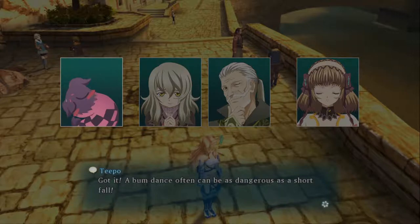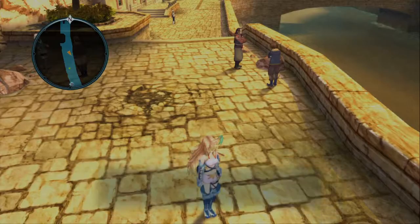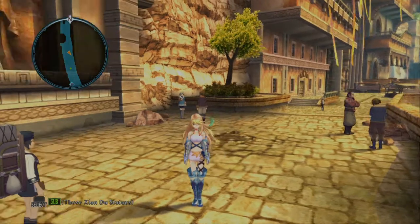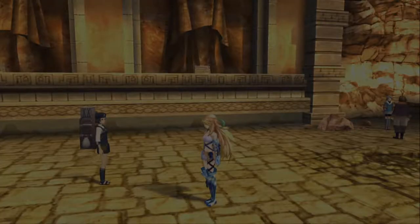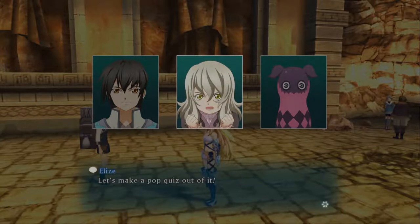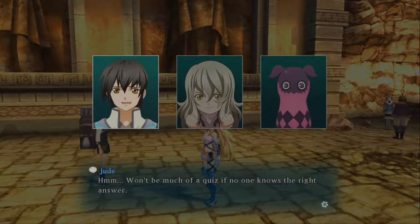An abundance of caution can be as dangerous as a shortfall. A bum dance often can be as dangerous as a shortfall! Were you even listening? Good job, Tipo. Those Xiandu statues — I wonder how many statues are in Xiandu. Let's make a pop quiz out of it! Won't be much of a quiz if no one knows the right answer.